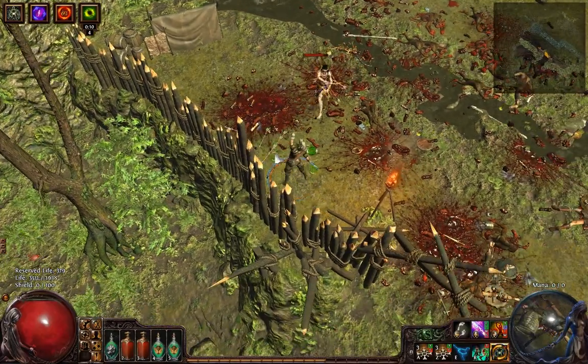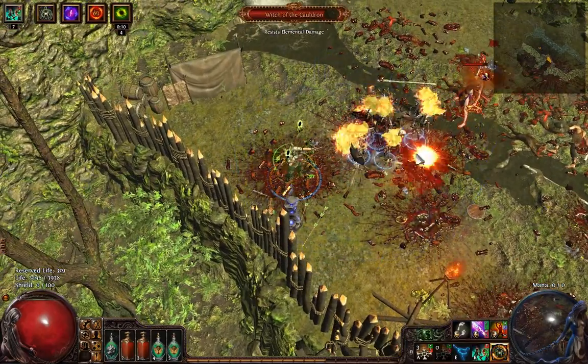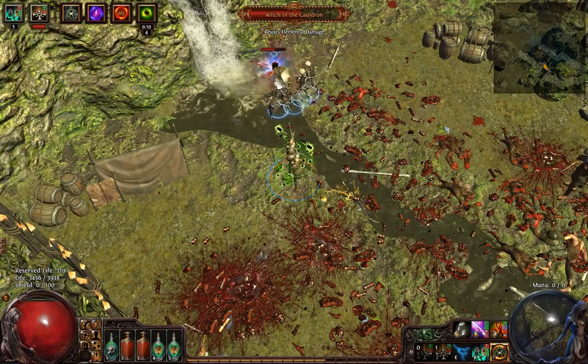Now I'll just finish her off face tanking it because this build has a lot of elemental damage. You don't want to see me kiting her all day, but that's basically how you kill her when you have like crap gear.